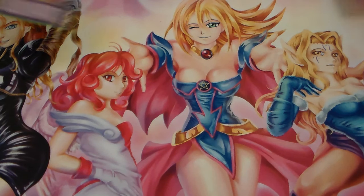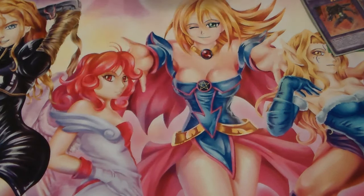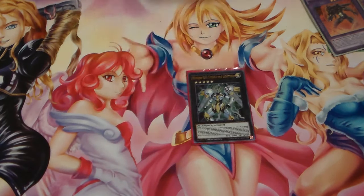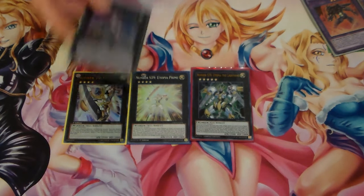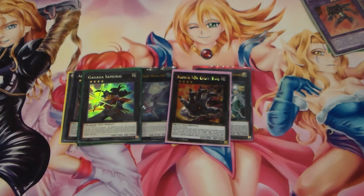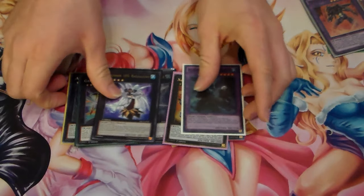On to the Extra Deck: you run double Dark Law — it's a Macro Cosmos that whips cards out of your opponent's hand. Anki for getting over big things. Acid for blowing up back row. Koga for OTKs. Then the Utopia package: S39 Utopia for going over things, Castel, Number 101, Giant Hand for protection, Abyss Dweller, Gagaga Samurai for monster protection, Number 103, and Nodin for your Instant Fusion play to go into Rank 4 plays.